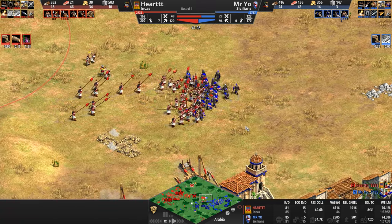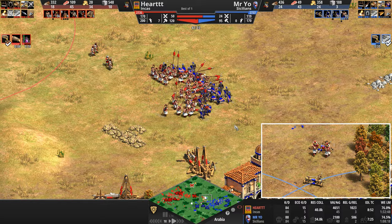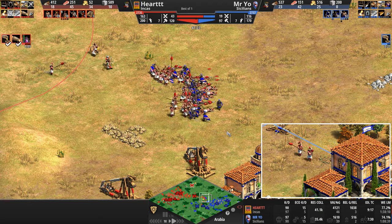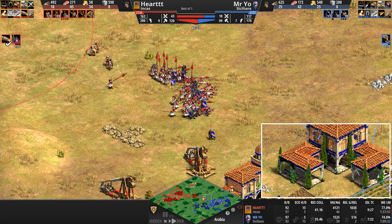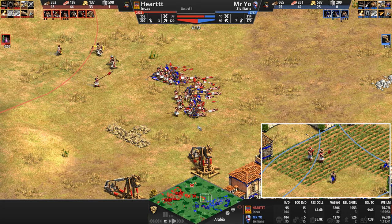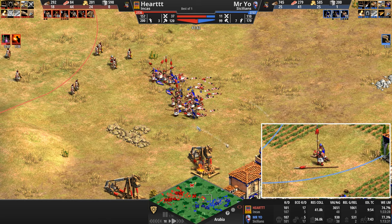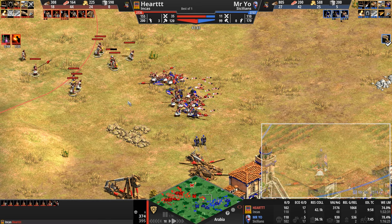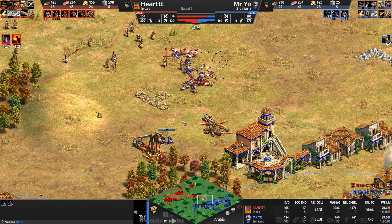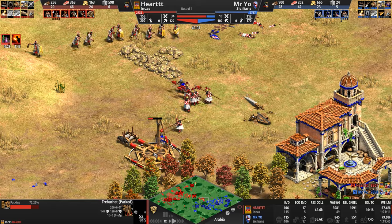The Elite Sergeant is a badass unit. Camayuks can stack one behind another like Step Lancers, but when facing an opponent with four base armor jumping to six melee and six pierce armor on the Elite Sergeant, it's tough going. Heart deletes a house to get a nice surround but they run away. He's training Slingers — he must have seen the First Crusade and knows Slingers with plus-10 attack bonus against infantry will be useful here.